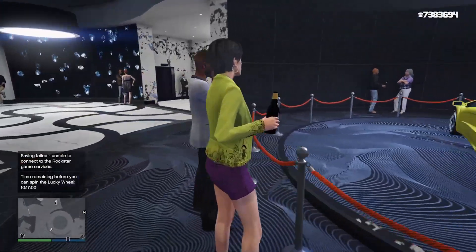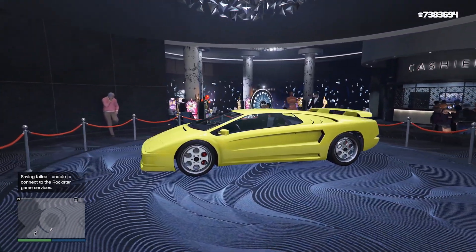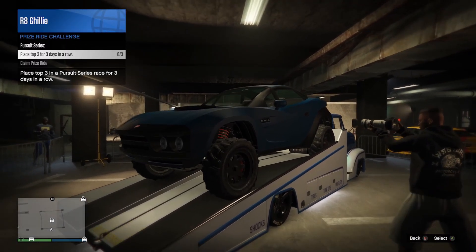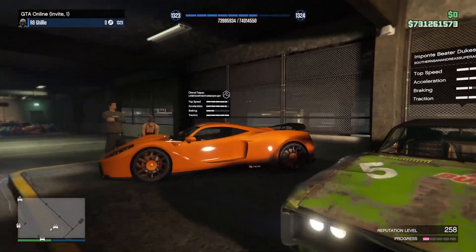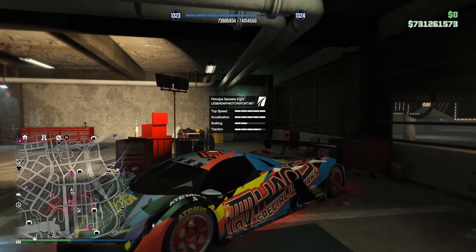The podium vehicle at the casino this week is the Infernus Classic, sporting a bright yellow paint job. Over at the LS Car Meet, the prize ride is the Coil Brawler — to earn it you need to place top 3 in pursuit races for 3 days in a row. Also at the Car Meet you can test drive the Penumbra FF, the Beater Dukes, and the Taipan. And for those of you on next gen, your HSW ride is the Devastate.